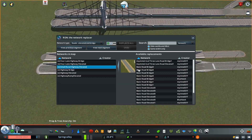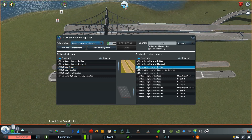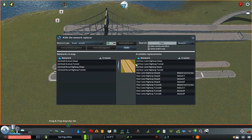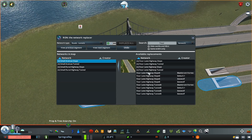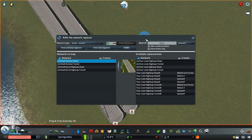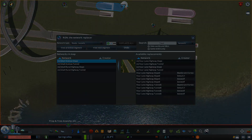Repeat the replacement process with these roads too, but keep in mind that elevated roads and bridge roads are two different things. After you have replaced those two, go to the top menu again and select Roads: Tunnels. Do the same here, but watch out again that slope and tunnel are different things. You can also replace rails, paths, and decorative networks with this mod, but as Network Extensions is a road mod, we don't need to replace any of them to wipe out Network Extensions 2.